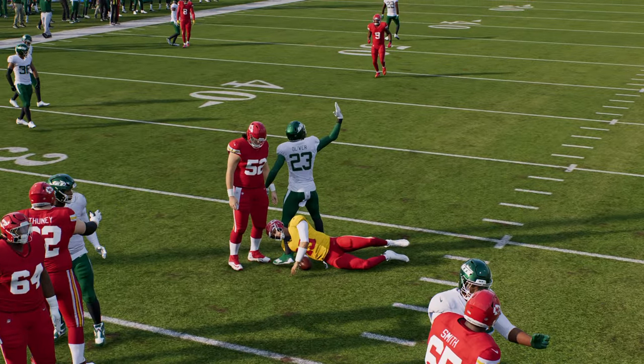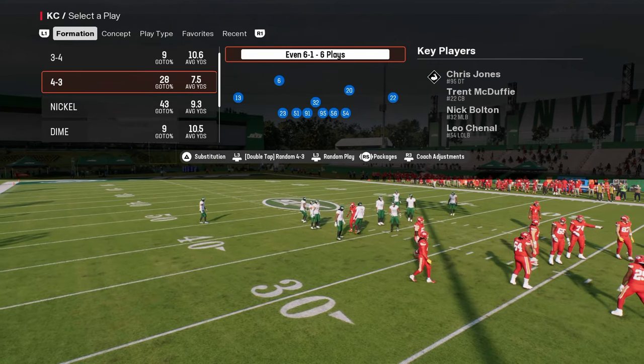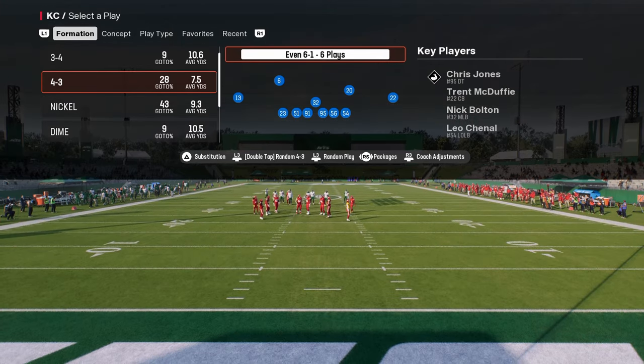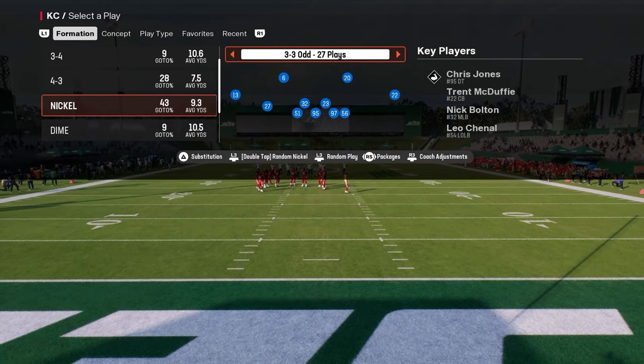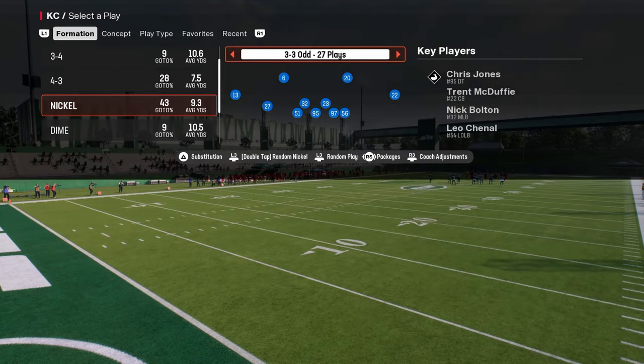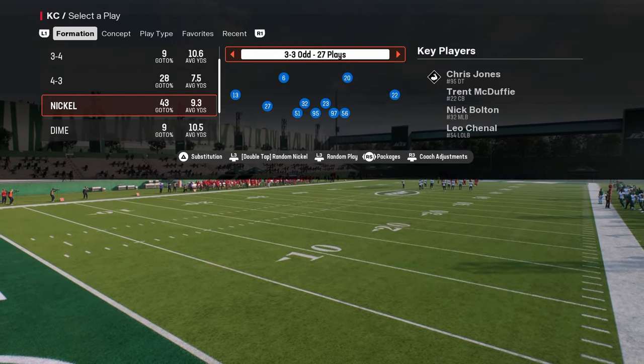Coming in at number one on our list is the nickel 3-3-5 odd. This is a really good defense, and if you want to learn any of the defenses we've talked about in this video, make sure you're joining our school community, linked in the description below.